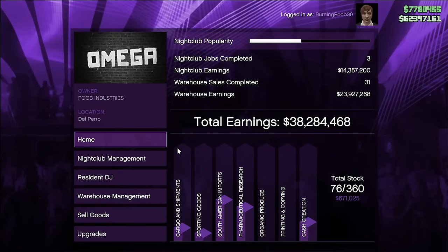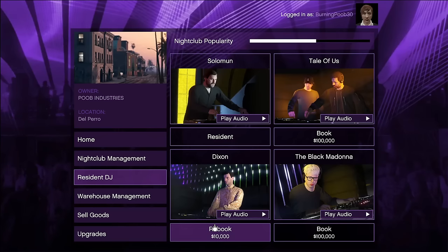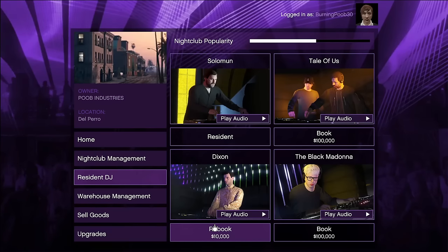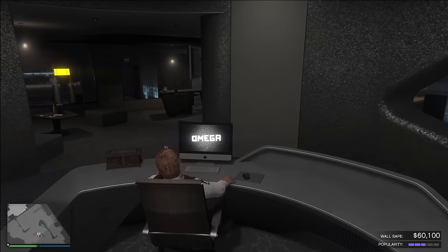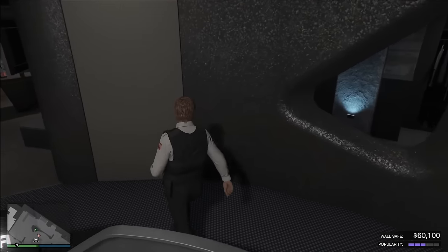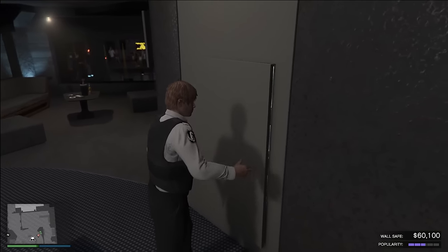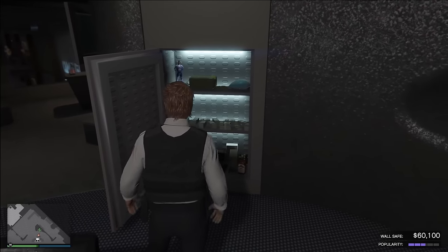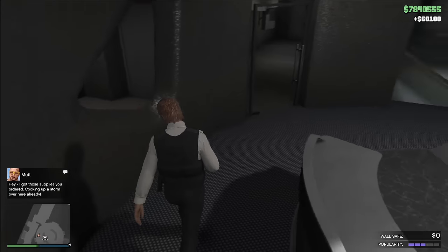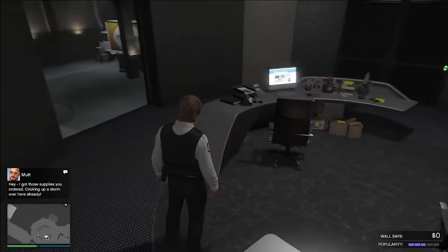The second way to raise nightclub popularity is going over to Resident DJ and rebooking DJs over and over. It costs $10,000 each time you swap the DJ, but it increases your nightclub popularity by about 10%, and you will definitely make more money than you spend swapping DJs. The nightclub earns you $50,000 every 48 minutes, going directly into the wall safe. The only downside is you have to constantly keep up the popularity and grab the money, or it will max out and you won't make any more while popularity continues to decrease.